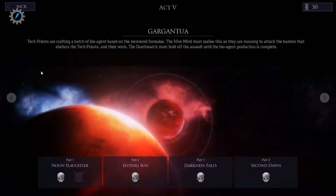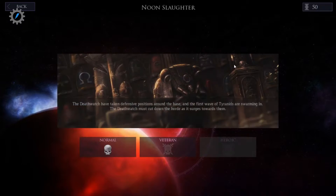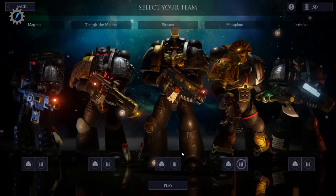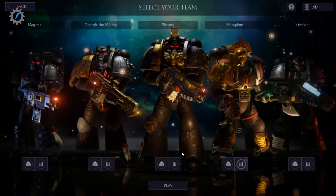Alright, so today we're starting on a new act here, Gargantua. This is where we get to hold out around the base. I set up a nice team here. Just let me turn my phone down so that it doesn't interrupt again. There we go, turned off the ringtone.